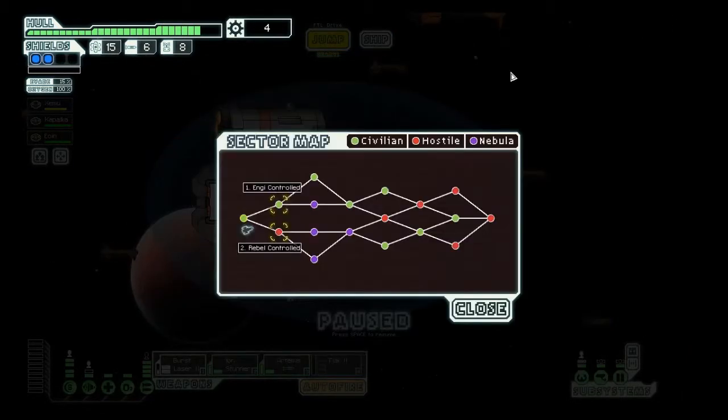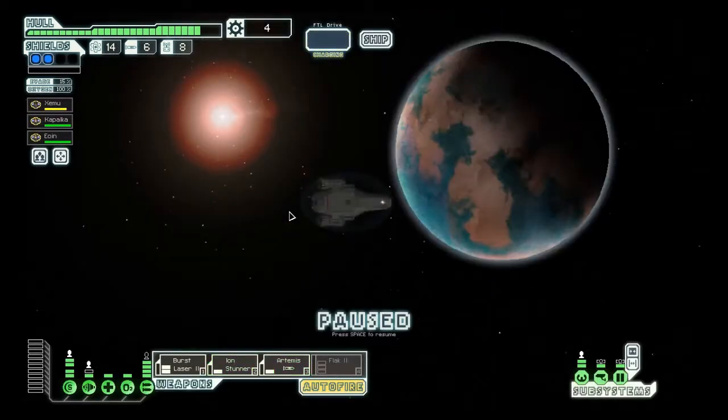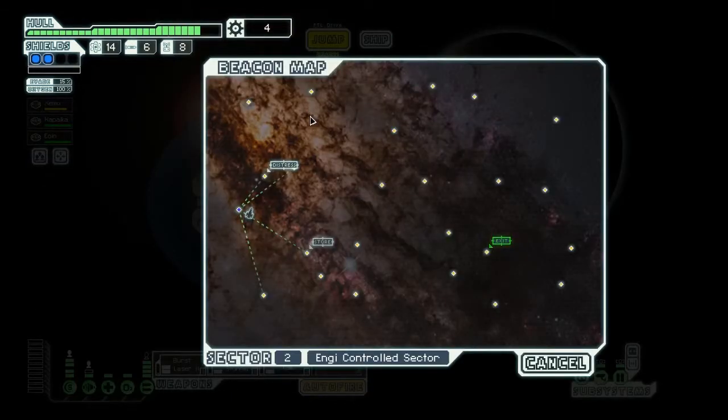We probably got one fuel from that. We're going to go this direction — not because I want to avoid red, but because I hate nebulas and there are two unavoidable nebulas that way. There's a store nearby but we have no scrap to spend, so we're going to the distress beacon first.